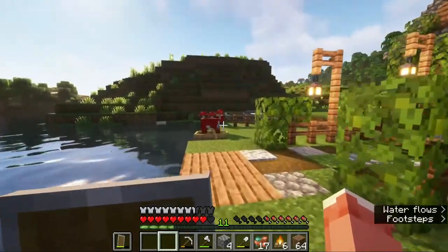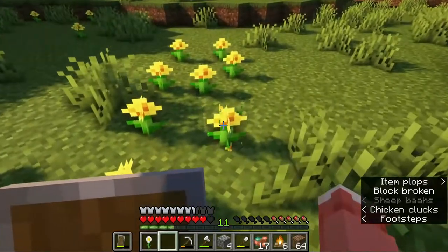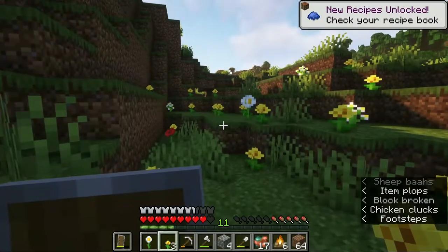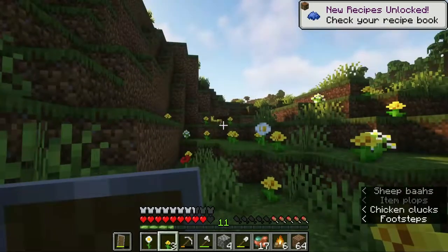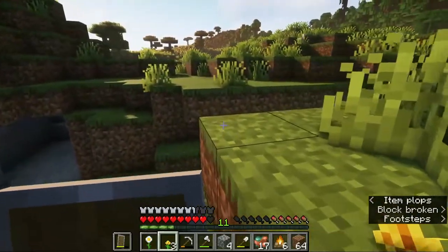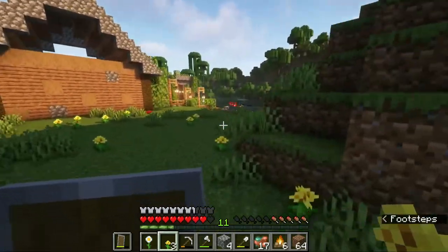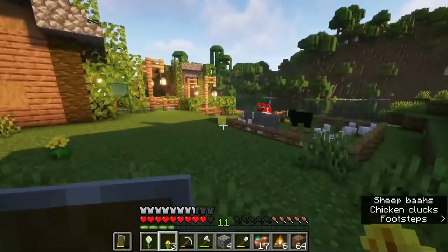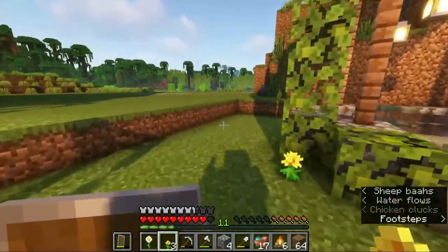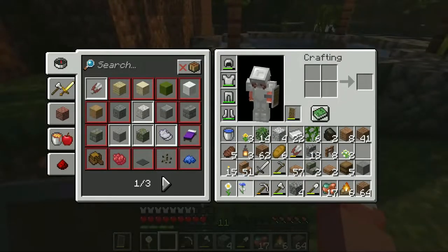I definitely need more flowers. There are a couple over there but I already have those ones - we need different flowers. Actually I think there's some right here, yeah perfect! I don't think I have you so I will grab you. I think that's all of them - oh wait, we don't have this one. I kind of want those tall ones but I haven't seen any, so we'll work with this - that should be perfectly fine.